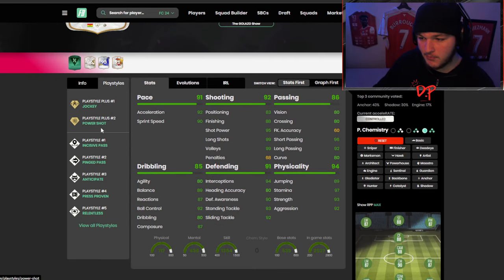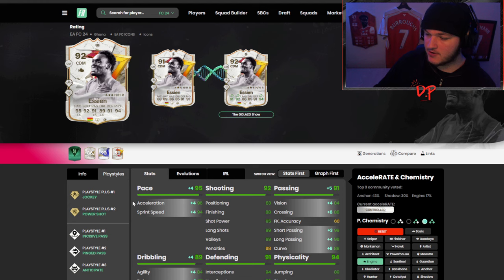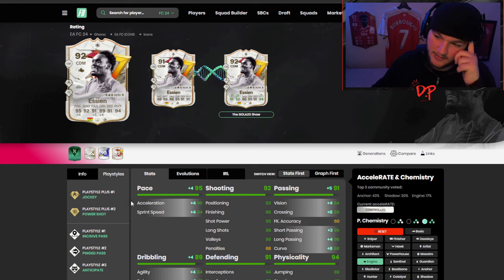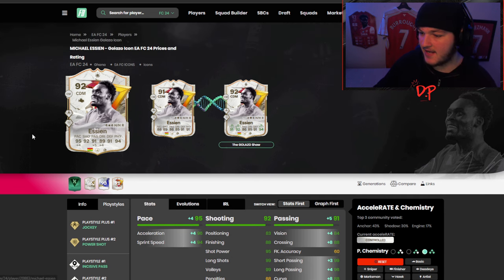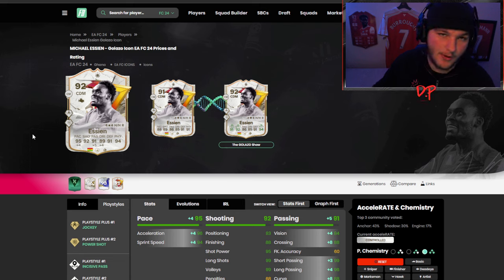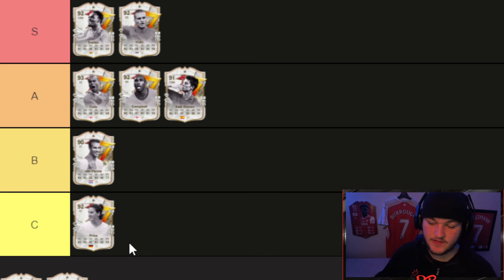Look at this card — only two stats below 90. His passing and dribbling work rates are high/high. I'd recommend an engine chemistry style and using him as a defensive-minded central midfielder or a six, maybe in a more box-to-box role since the shooting is really nice. I think a defensive CM slash CDM is the ideal use for this card, and it will easily last you through Team of the Season and most likely throughout it.